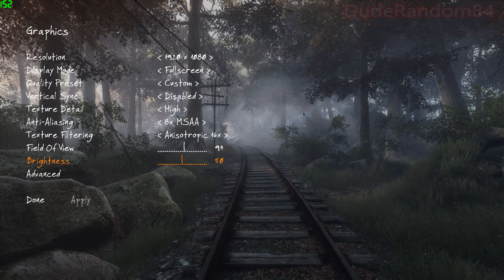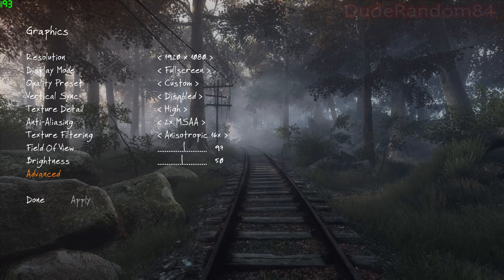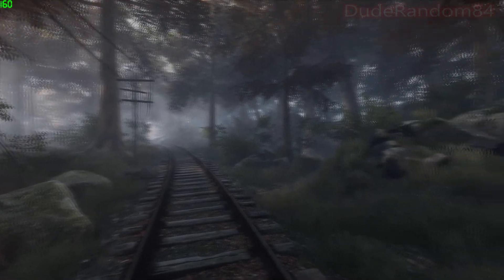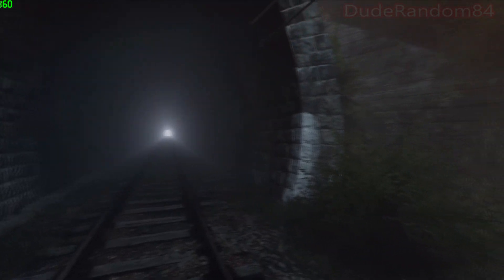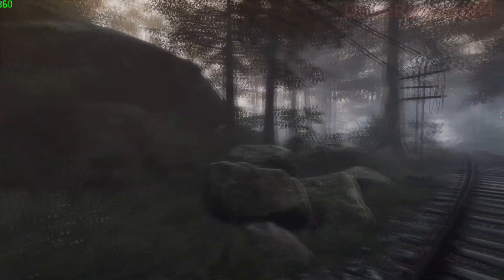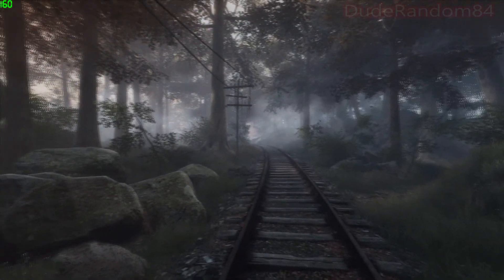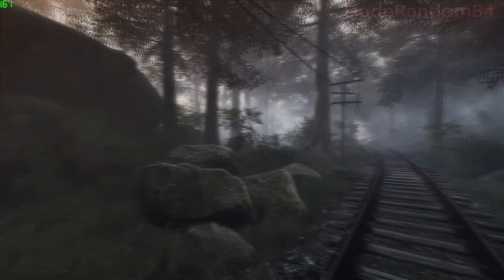Now let's turn this down quickly — I want to show you something. Okay, so we're getting a good 90-odd frames per second. If I turn on VSync, now our frame rate is capped at 60. I want to show you if there's stuttering. Interesting — I'm not a huge fan of vertical sync because of the lag, but it's going smooth. I can't see any stuttering.